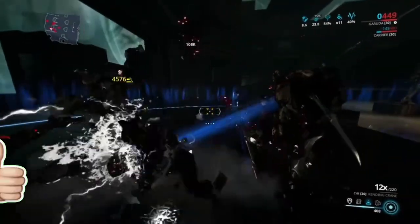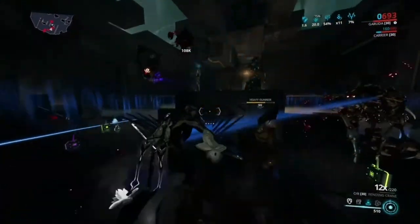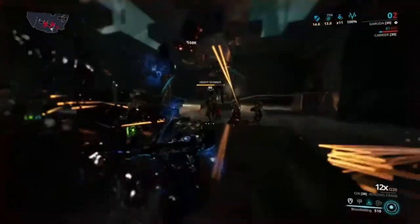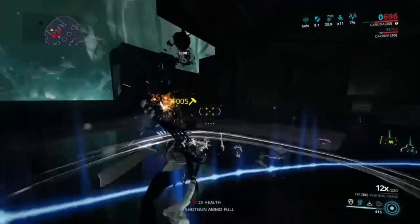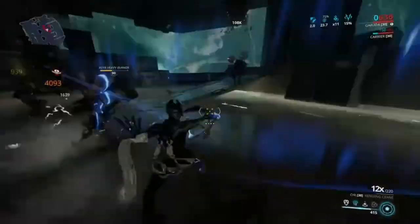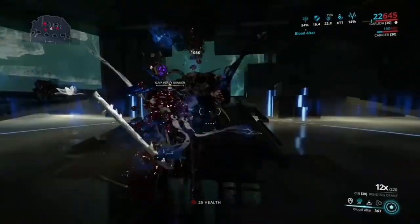You also get a damage increase when you have less health. If you look in the top right you can see it keeps going up — it's at 33% right now, and it goes higher the more HP you lose. It goes back down when you regain HP. I highly recommend using a melee weapon since melee weapons are among the strongest options, which is also why Steel Charge is on the build.